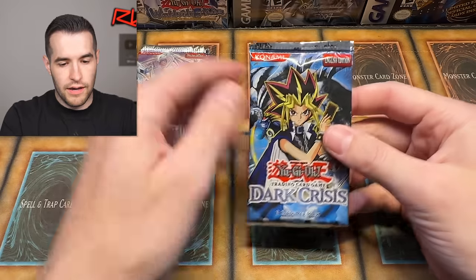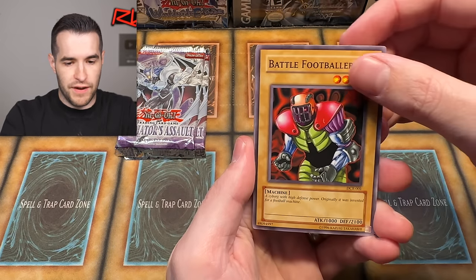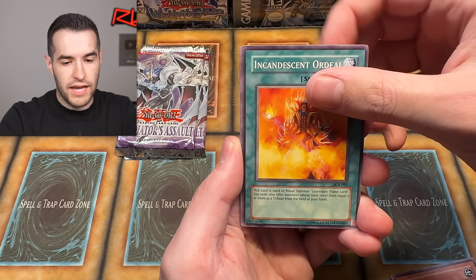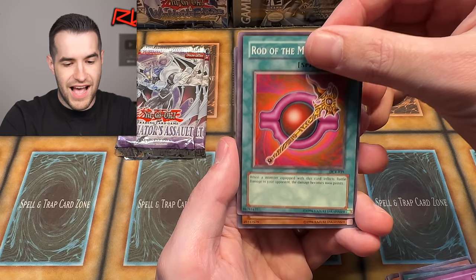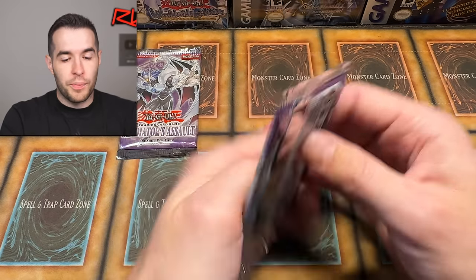Two of our big pulls have been trap cards — that's kind of funny. We have Dark Crisis up next. One, two, three, four — let's do this. We pulled: Battle Footballer, Precious Cards from Beyond, Goblin of Greed, Archfiend's Oath, Keldo, Incandescent Ordeal, Sakuretsu Armor, Rod of the Mind's Eye, and Mirage Knight again! Same Super Rare — it's funny how that always happens in Special Edition, you just seem to get the same cards.